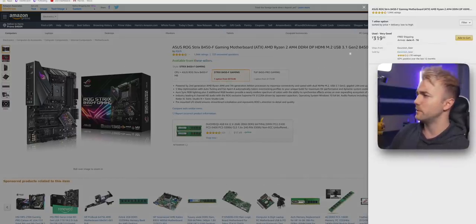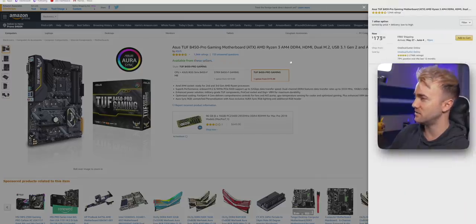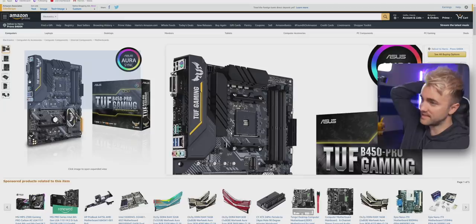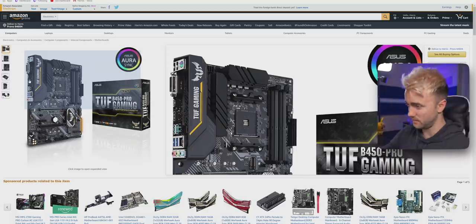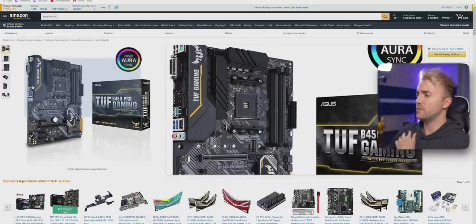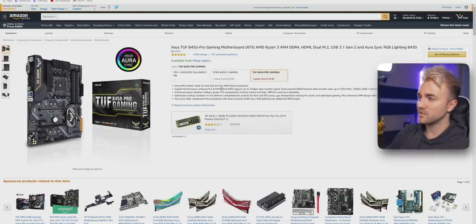For the motherboard, I originally had a different one but it went up to $320. Instead, I'm going with the ASUS TUF B450 at $173, which ships sooner. It has six USB ports, four of them USB 3, plus a USB Type-C port. It's got all the I/O you need for a solid gaming and streaming PC, and it supports third-gen Ryzen right out of the box — so no problem dropping in the Ryzen 3700X.